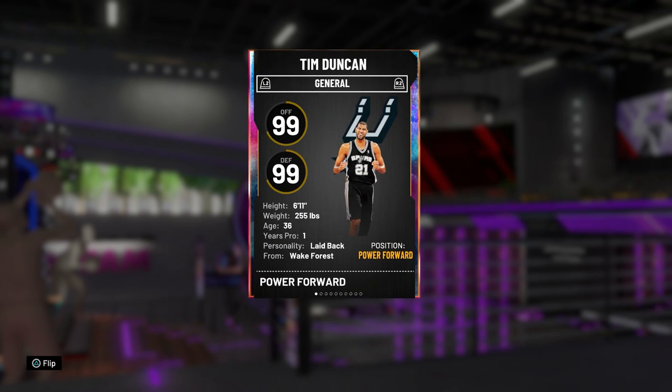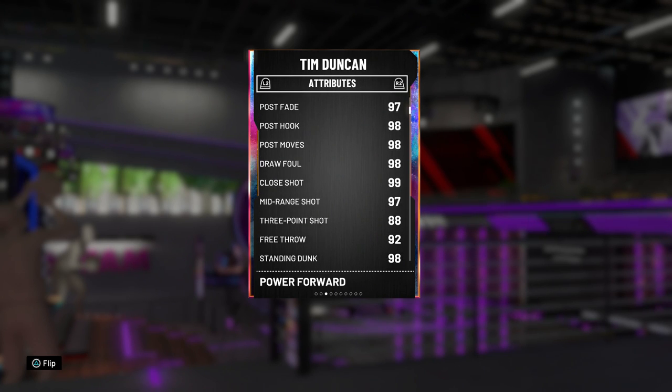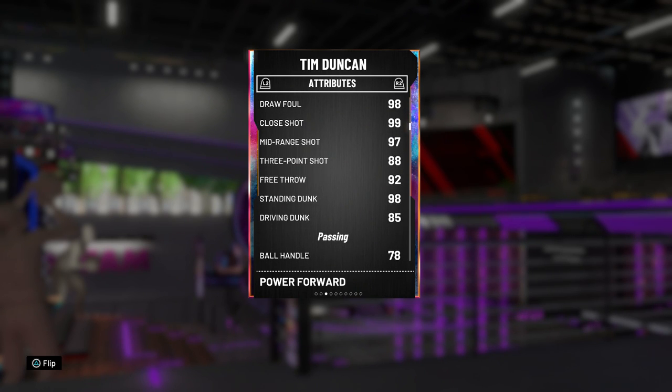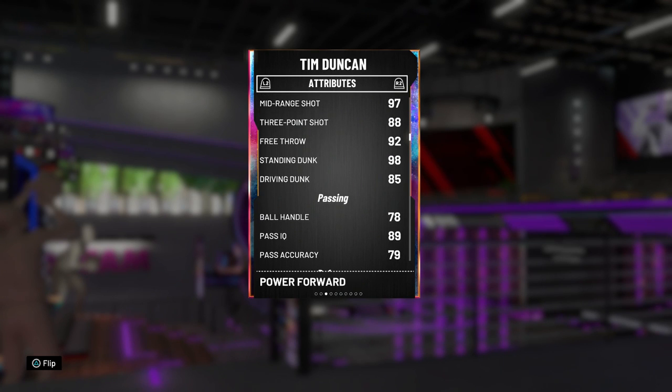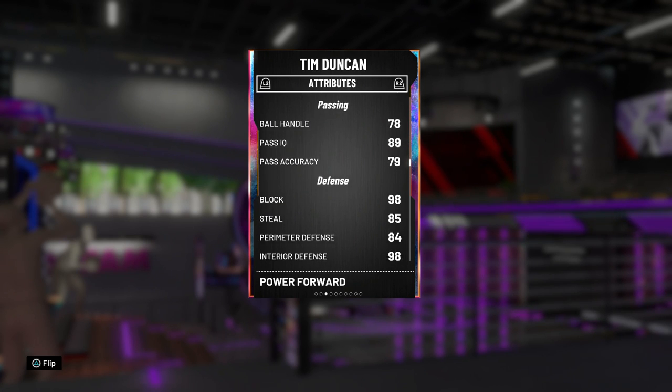He's 6'11 with 99 offense and defense, which is honestly to be expected. His attributes: 89 driving layup, 97 post fade, 98 post hook, 98 post moves, 98 draw foul, 99 close shot, 97 mid-range, 88 three — that's insane. He's got a 92 free throw, 98 standing dunk, and 85 driving dunk.